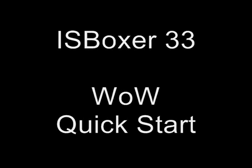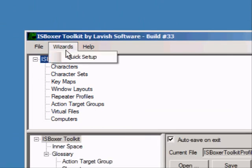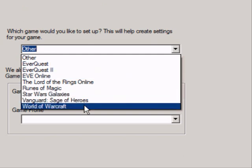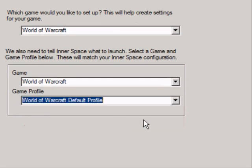I'm going to go fast, but there's not really much to it. The Wizards menu has a new quick setup wizard. On the first page, tell ISBoxer which game you're playing. Then select a game in game profile so that the game can be launched when we launch our team.